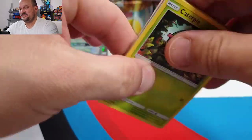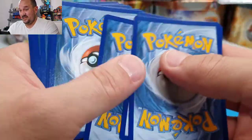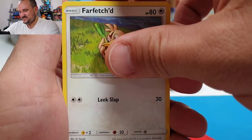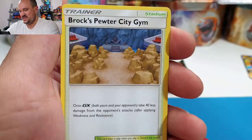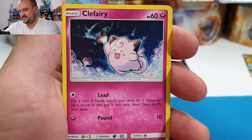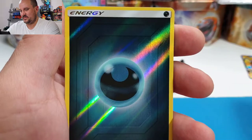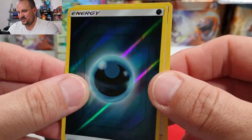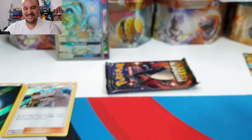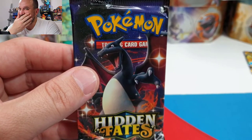Come on, can we do it? Fairy energy, Farfetch'd, Misty's Gym, Brock's Gym, Caterpie, Charmander, Clefairy, Psyduck, Magikarp, Darkness reverse energy, and a Brock's Training hollow. That's crazy — I'm sorry, this is mind-blowing. We haven't had a lot of luck in Hidden Fates — well we've got some good pulls but nothing like this.